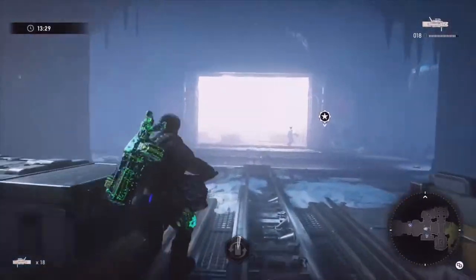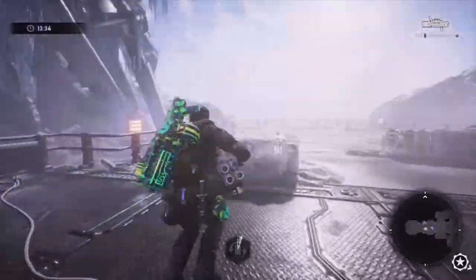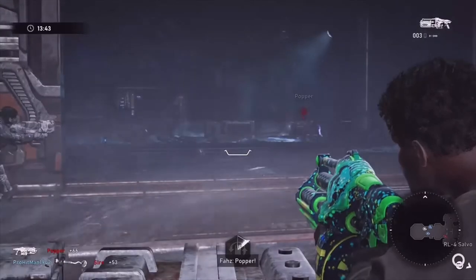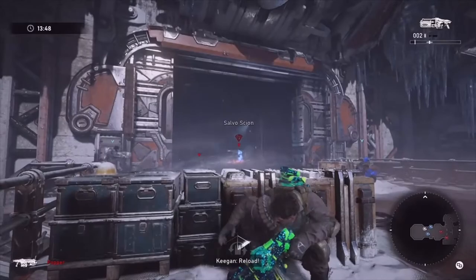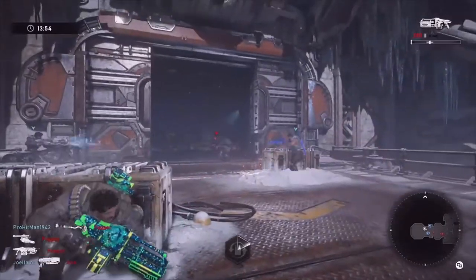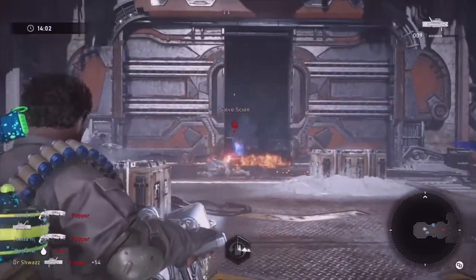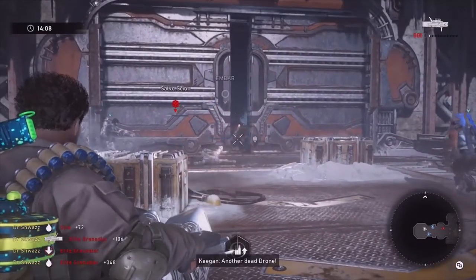I'm going to plant a nade where enemies will spawn when the door closes. When the door closes, pretty much everything you fought earlier spawns again — a pair of Salvo Scions, a bunch of Sires, Shock Poppers, some Elites. Be careful with your shots: I'm glad that Boom Shot missed me because with the Reflective Shell that would have been an extra down. Just cleaning up whatever is coming out of this room.